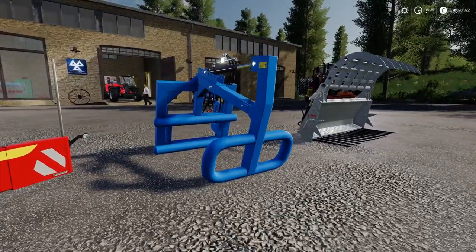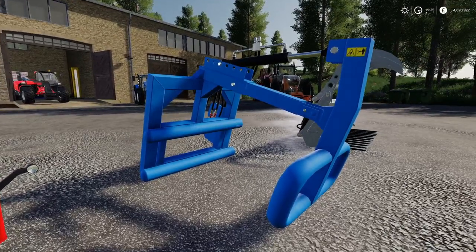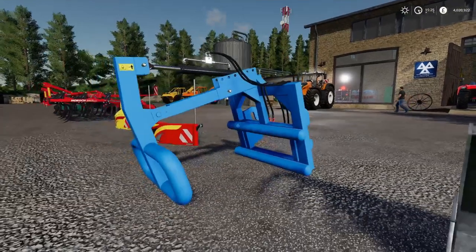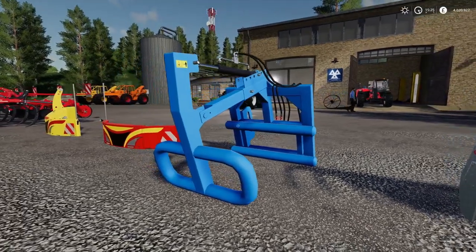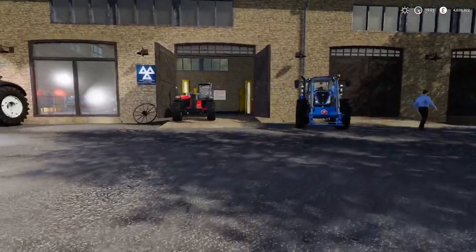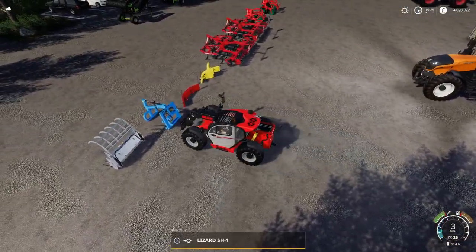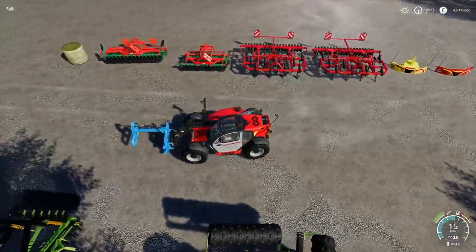We've got the Lizard SH-1 Bale Grab. It's £1,050 to buy, £53 to lease, minus two slots. You can change the colour — the standard one comes in blue, but if you want to change the colour it's an extra £3,000, which is absolutely crazy. It fits on telehandler and front loader. We'll give it a go quickly to make sure it works, as last time we had bale picker rubbers they didn't pick anything up. Let's go and make sure this picks up bales.